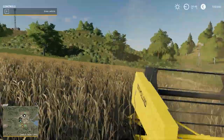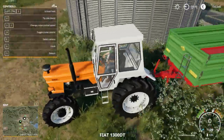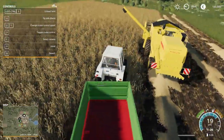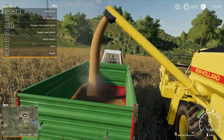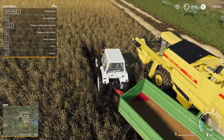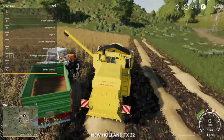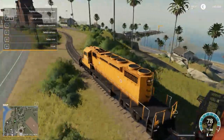We're just going to go get the tractor now and see about emptying it. My 1050 Ti is handling these graphics rather fine — not having too many problems. The grain dumping is quite similar to 17, so in that area it really hasn't changed a whole lot. But there's crop destruction now — I'm guessing you can turn that off. And look at that train on the coastline — oh, that looks amazing.